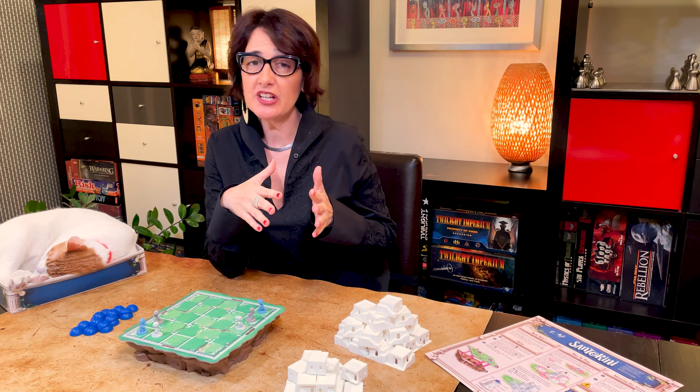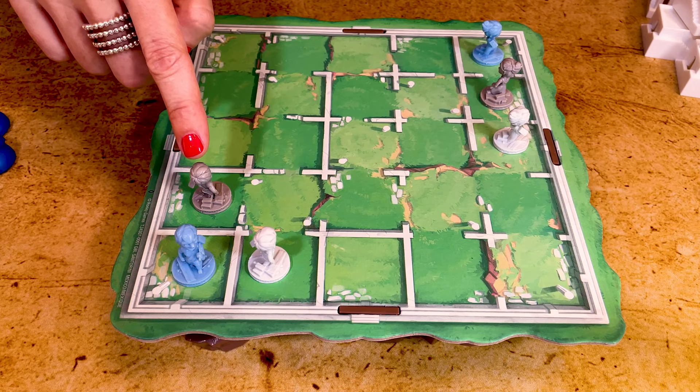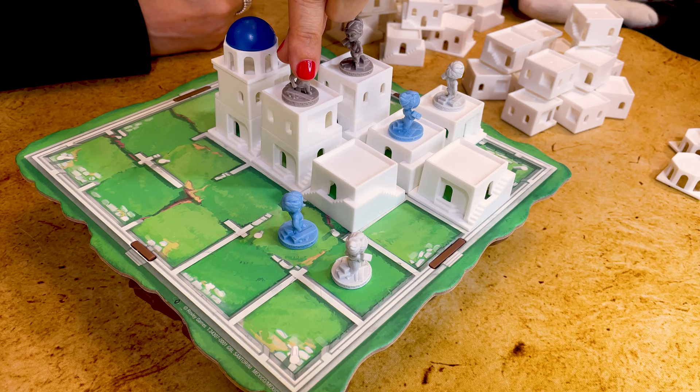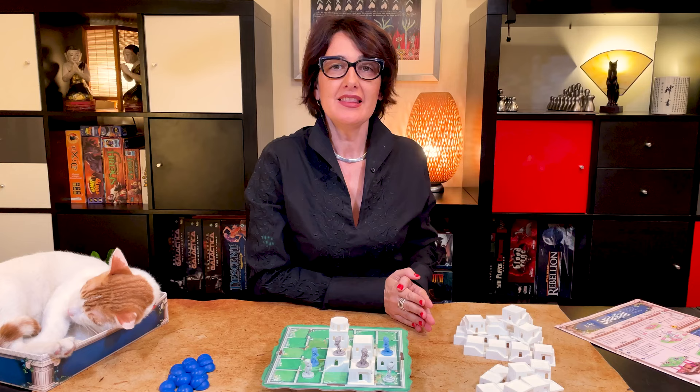Santorini is very simple to play as each turn only consists of two steps: you move and you build. The first player moves one of its workers into any of the unoccupied neighboring spaces. You may move your worker on the same level, step up one level, or step down any number of levels. But a worker cannot move up more than one level, and your worker cannot move into a space containing a worker or a dome.